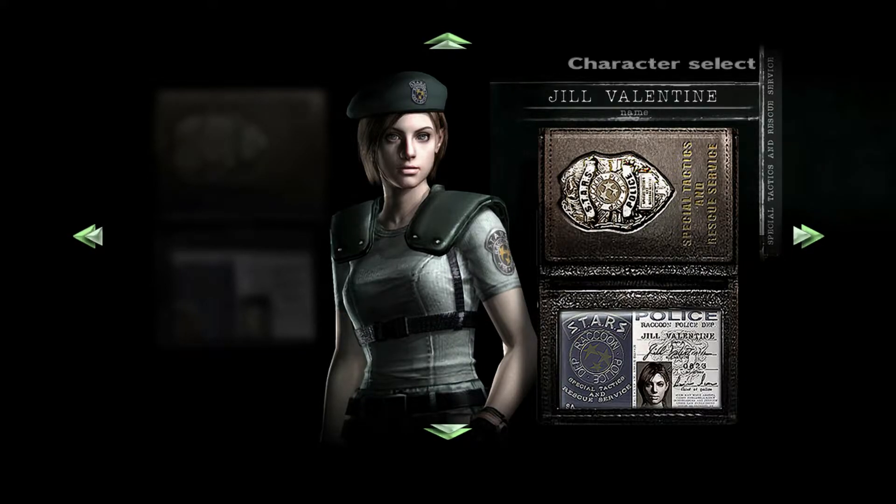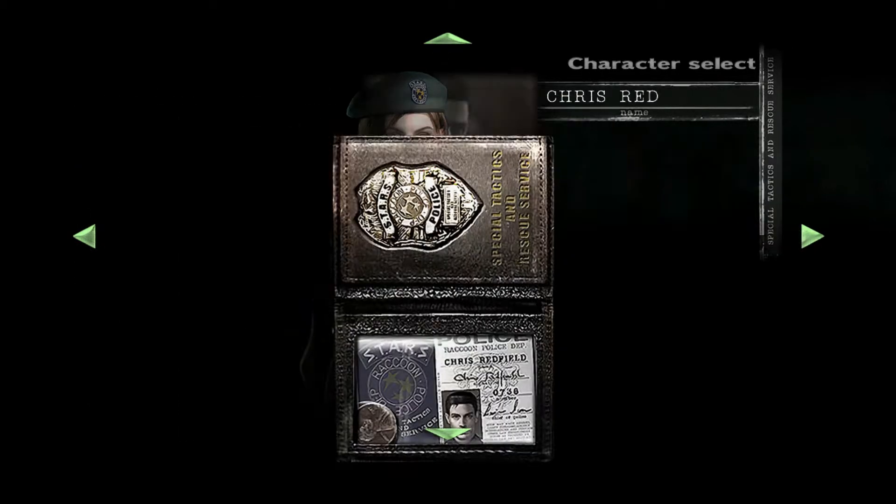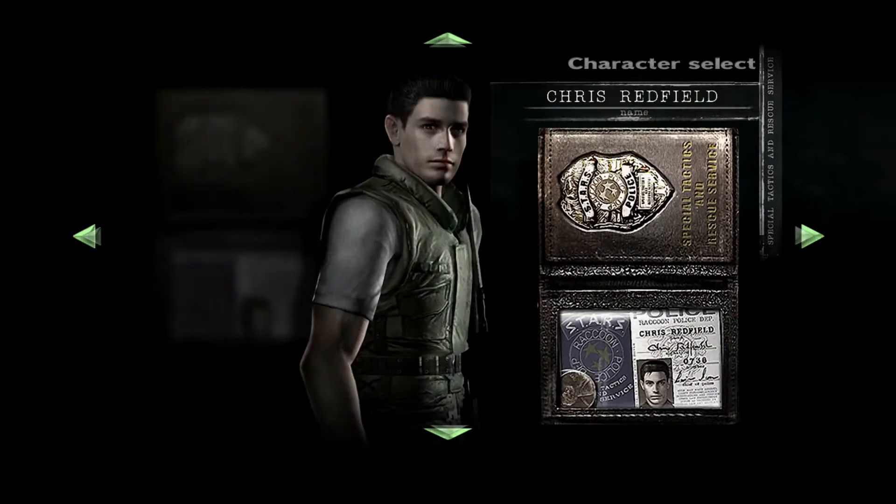Barry will help Jill in certain situations which makes the game a lot easier. Jill also has eight item slots instead of Chris's six, so she can carry more. She does take more damage though — she's not as tanky as Chris or Billy from Resident Evil Zero, but not as weak as Rebecca. For Jill, she's a little bit tankier than Rebecca but not as great defensively as Chris. With that being said, my one-hour playthrough I started with Chris, so I'm just going to go back to Chris again.